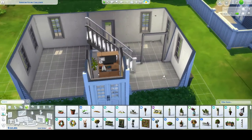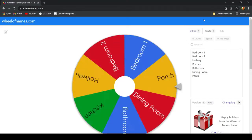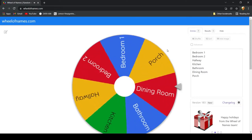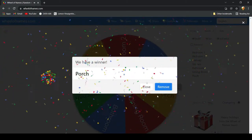With that, let's spin the wheel for the next room. Let's spin that wheel. Fingers crossed that it's not the bathroom. Alright, we have the porch!